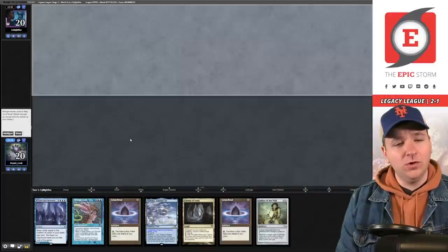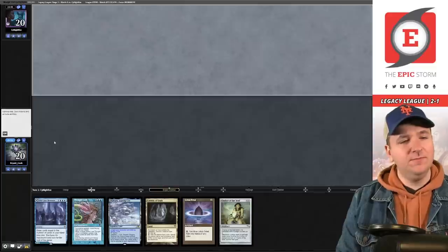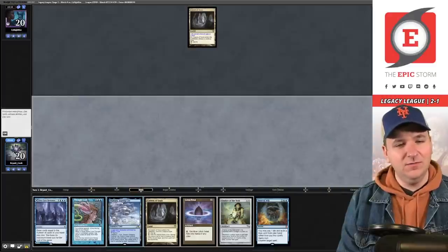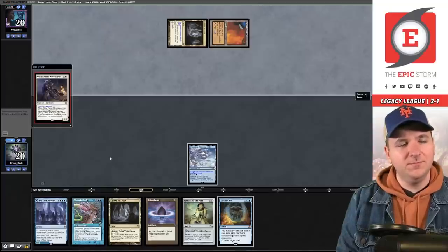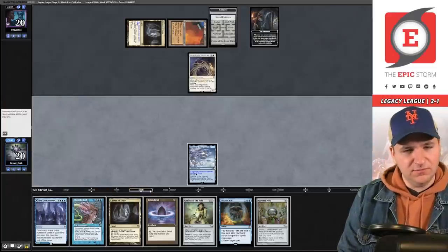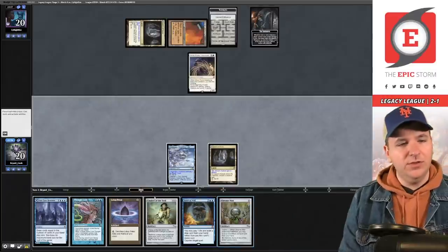If we draw an Oracle or an initiative creature this hand does something — I'm going to keep but I'm not happy about it. Cavern of Souls — it shows Cleric, so this is Bant Breakfast or some creature-based combo. I want to hold the Seagate for Force of Will mana. It's just a White Plume Adventurer — yep, initiative. I cannot Force of Will it because it is a Cleric and they have a Cavern of Souls in play.